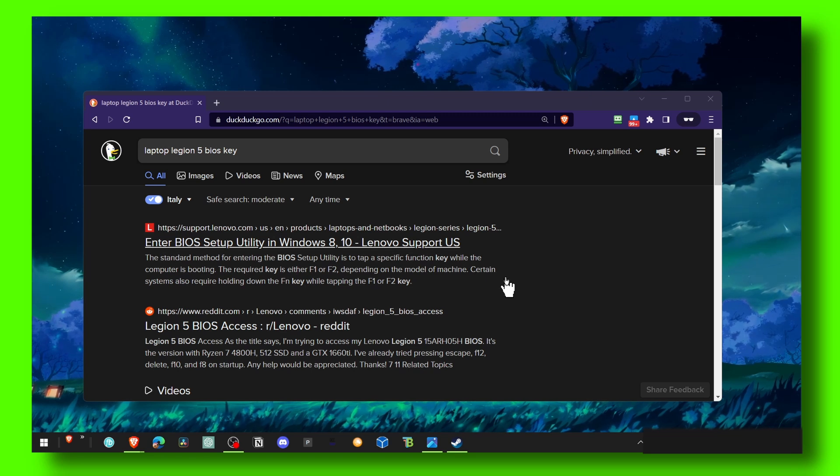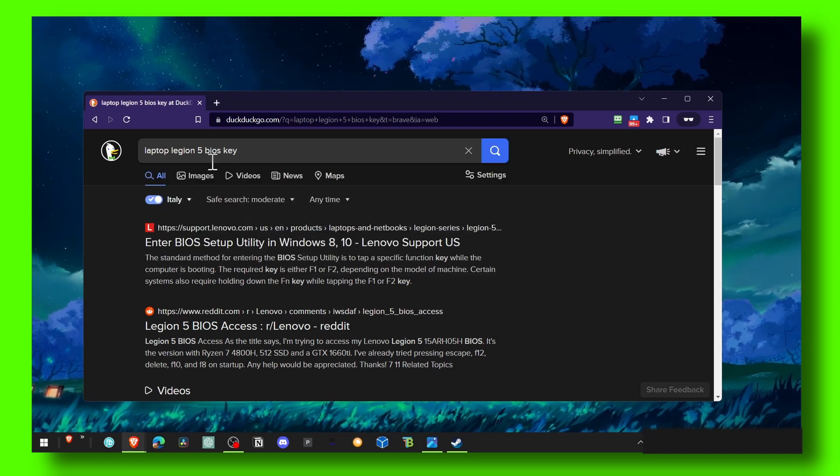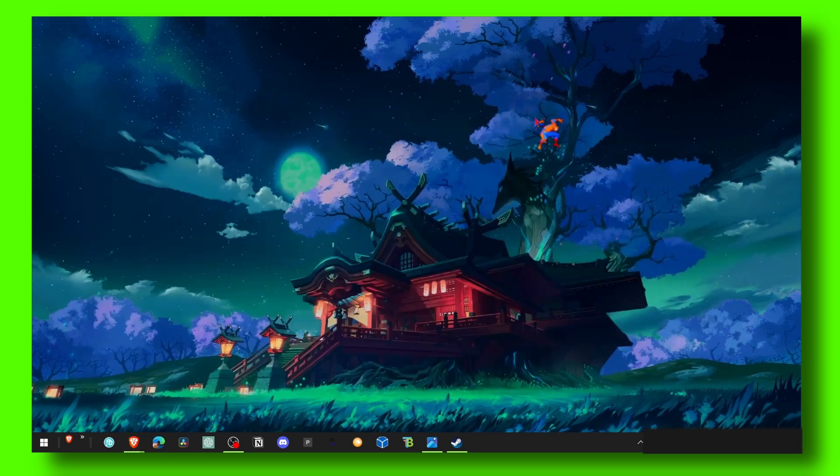I don't know exactly which key it is for your machine — you just have to go on Google or whatever search engine you use, search your laptop or computer model, and write 'BIOS key.' It's going to tell you which key you have to press in order to enter your BIOS. Usually it's F12, Delete, F10, or F8 on startup, but just search on Google — it's very easy.